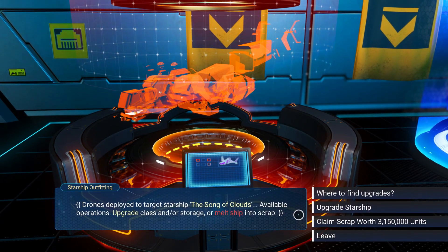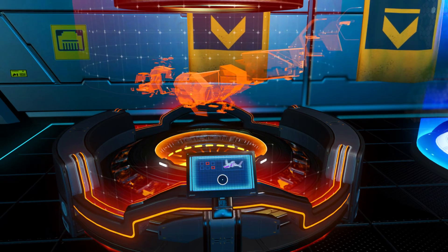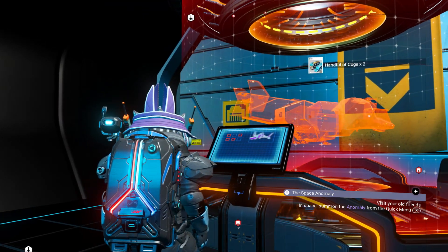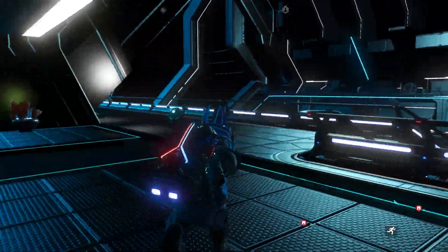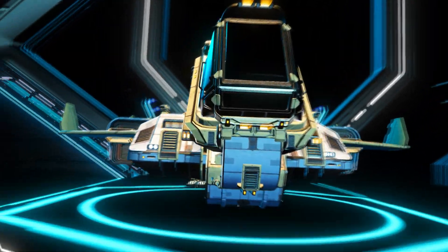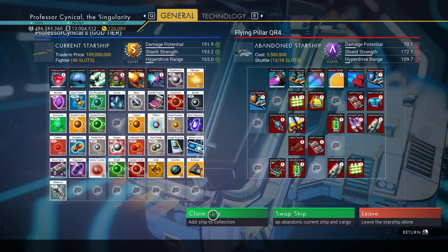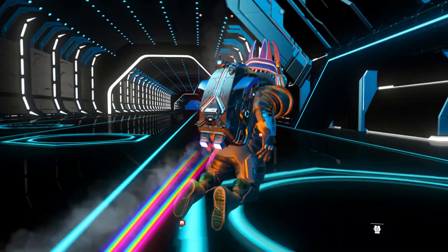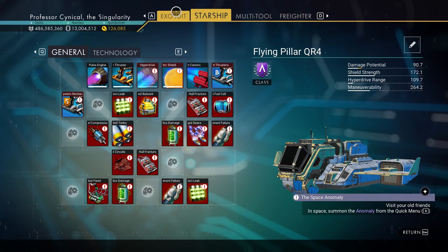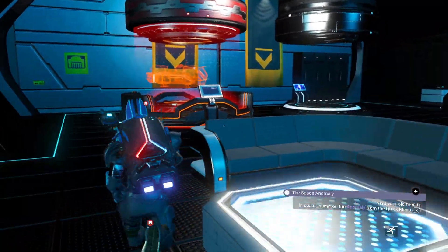The way the glitch works as a principle is: you go and exchange for another ship, and once you've got that exchange you just claim the scrap worth. We've got this hauler here — we claim it, get back around three-point-something million, plus all those lovely items including S-class upgrades, which is a fantastic way to make nanites super quickly. Then when you go back to compare, you can claim the original ship back again completely for free. Continue this cycle until your entire inventory is full.